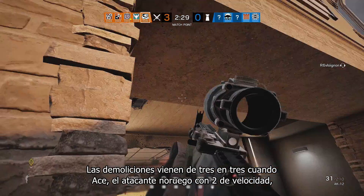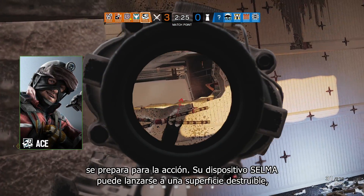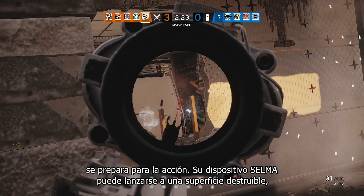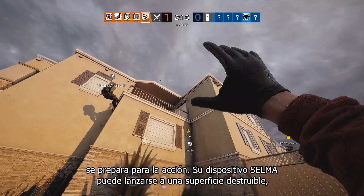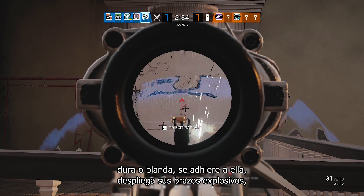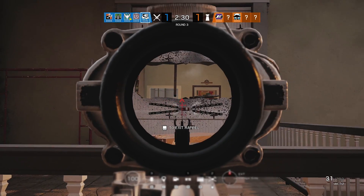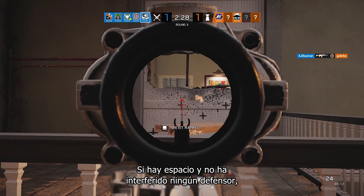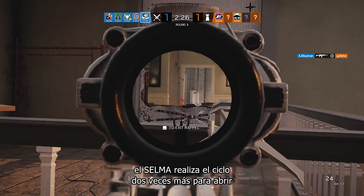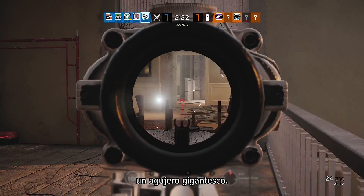Breaches come in threeches when Ace, the new two-speed Norwegian attacker, suits up for action. His Selma gadget can be thrown onto a breachable surface, hard or soft, where it will stick, deploy explosive arms, slide on down, and then boom! If there's space and a defender hasn't interfered, the Selma will go through the cycle two more times to create a positively massive hole.